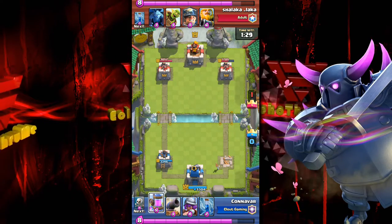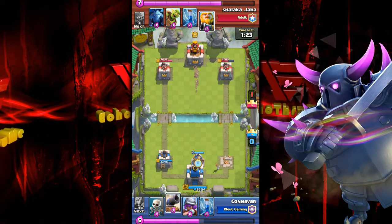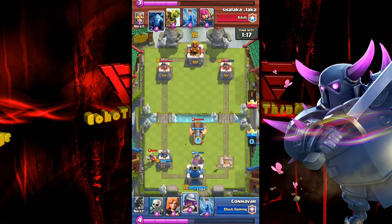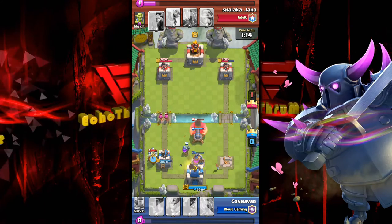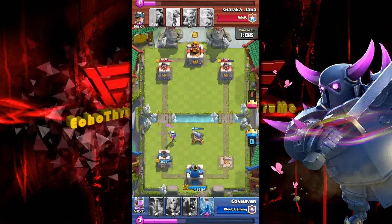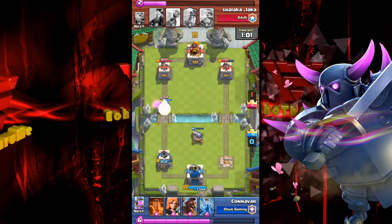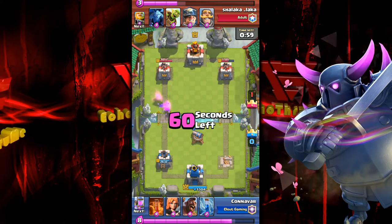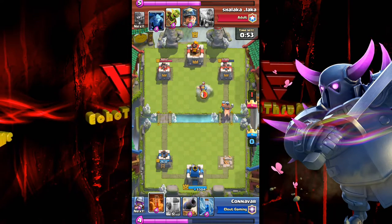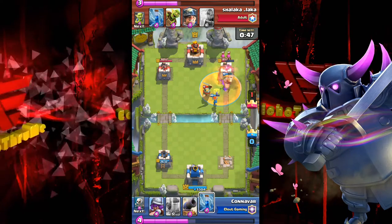As elixir builds he knows that royal giant is coming again. The miner slaps around that left-hand tower and nothing is on him — finally the king's tower starts shooting and he drops one-elixir skeletons on him. Nice play, good cost efficiency, gaining that elixir advantage back. He has a huge elixir advantage right now. Here comes the hog-valk push up the right-hand lane with 50 seconds left.